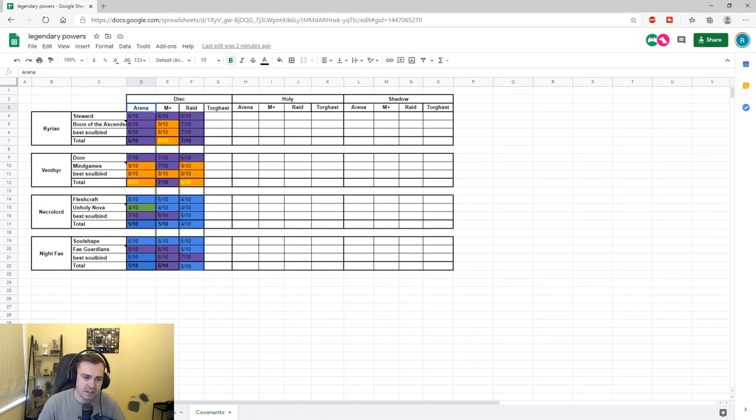So without further ado, for arena we've got Kyrian as the first covenant. The Steward is getting a six out of ten — the pots are nice, but other than that it doesn't really have much effect in arena, and it's on a three-minute cooldown. It's not an insane rating because of that, but it's definitely something valuable in certain situations when people go on you.